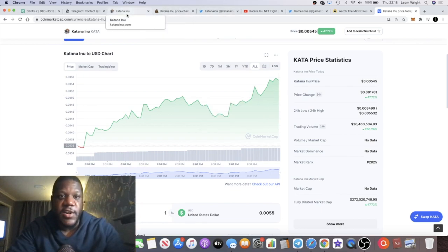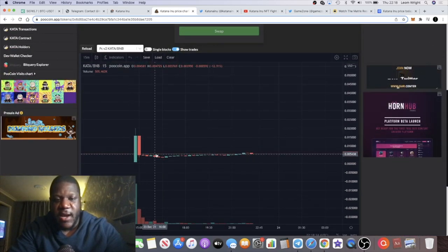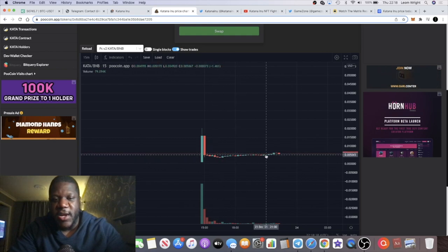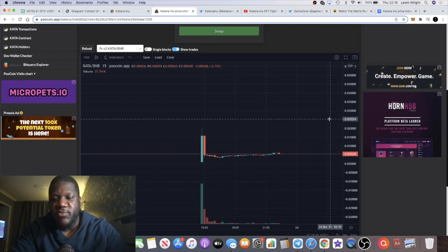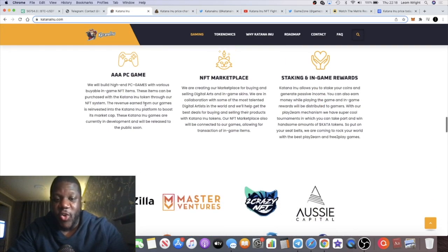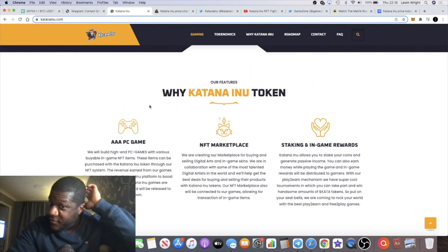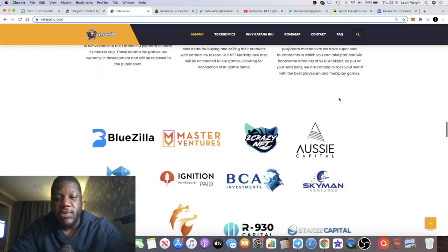The price action shows an initial dump — IDO investors clearly sold at launch — but now you can see accumulation going on and people are able to buy at a nice cheap price. I bought this token and I'm going to be holding for price appreciation, because I reckon we'll get some massive bullish moves when people start finding out what this project is. The trailer and gameplay alone are going to sell this.